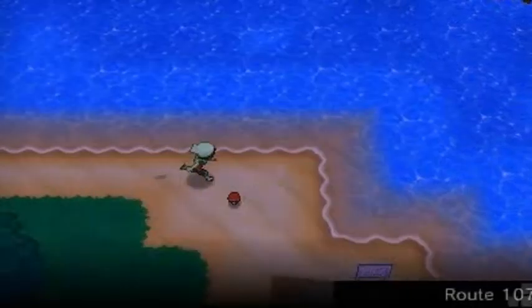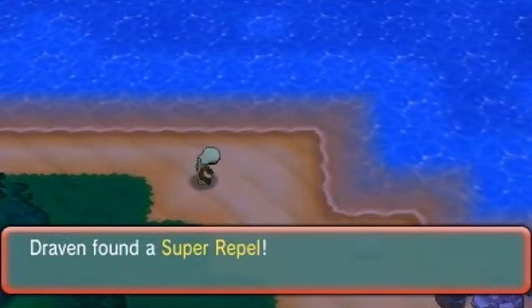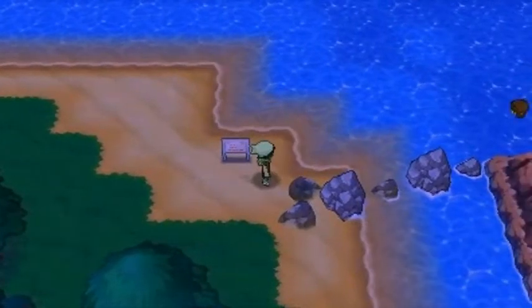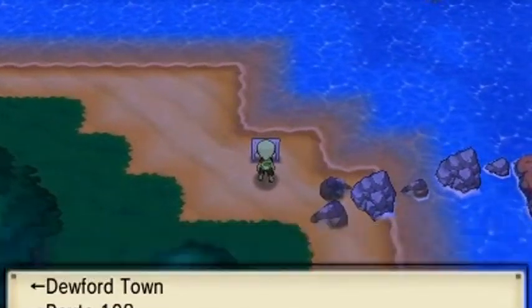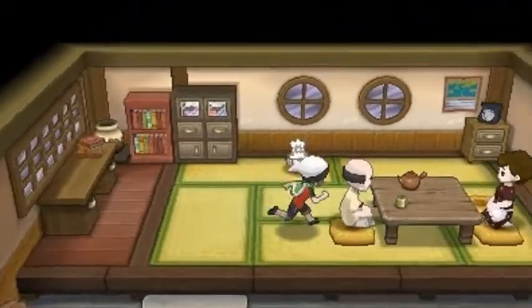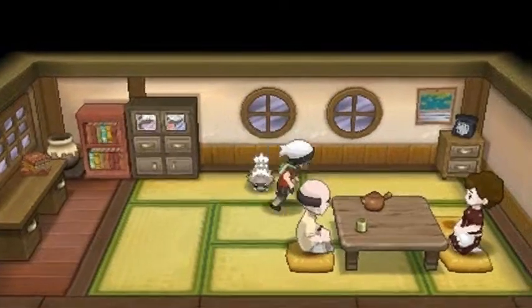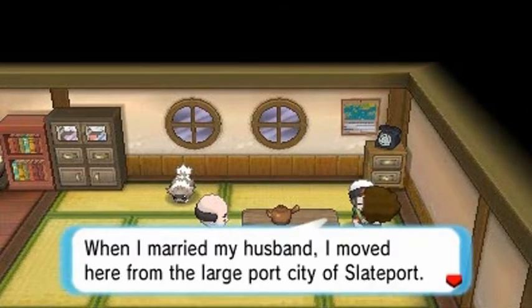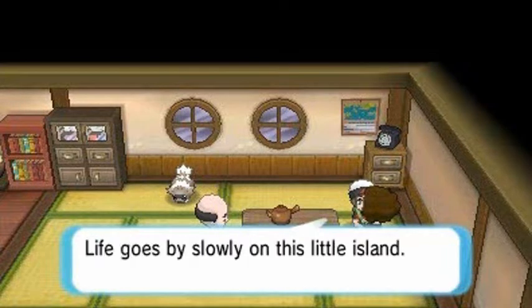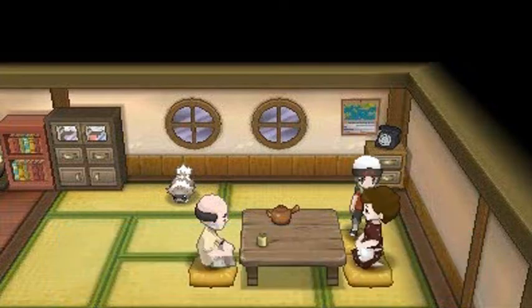I'm a little excited about playing this game. On a nearby route we grab a Super Potion and a Super Repel. There are people swimming out there but we won't be able to reach them for quite some time, so we go back into Dewford Town to explore more. One NPC says: 'There's a lot to be said for living on a small island in harmony with my Pokémon and my family.' Another says she moved here from Slateport and that being surrounded by a beautiful sea is a kind of happiness too.